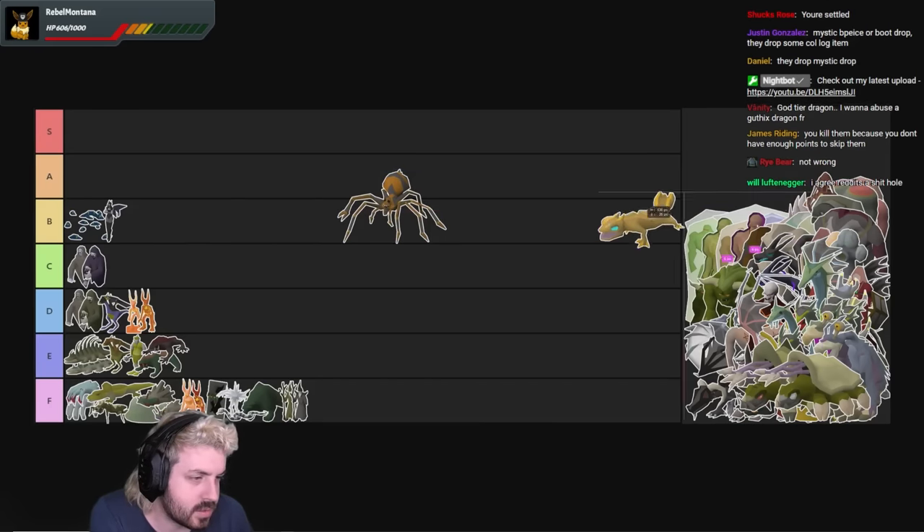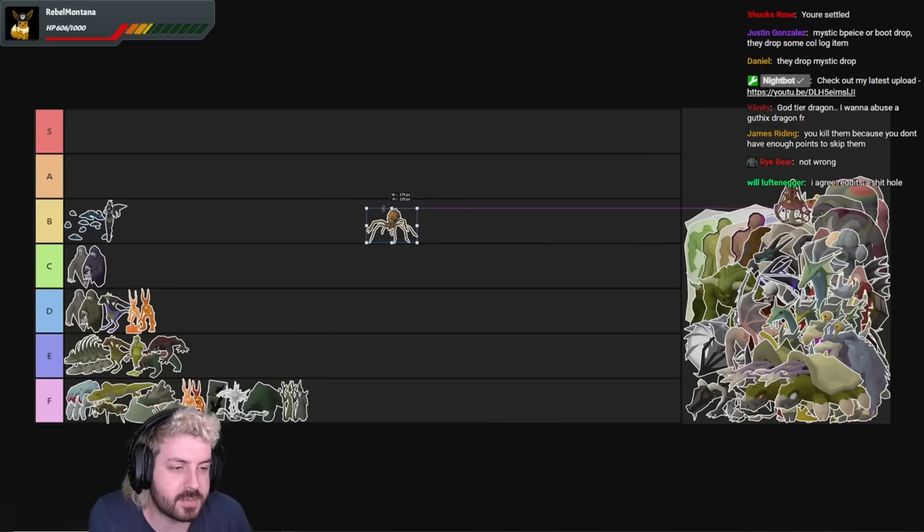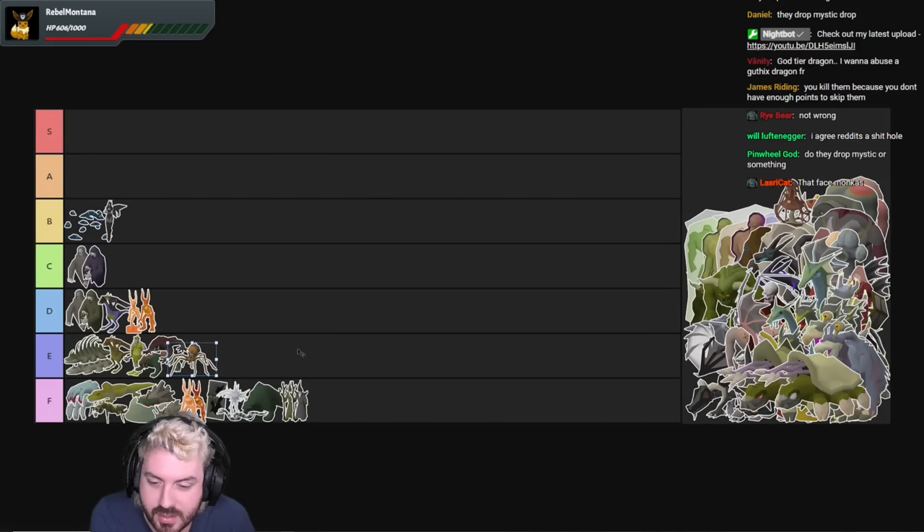Fever Spiders — they only drop Tarromin, the Strength Potion herb, and that's it. Which is actually pretty cool because that means you only have one type of herb to pick up. You know what you're getting. XP isn't too bad. It wasn't actually a bad task when I had one. They're E tier.